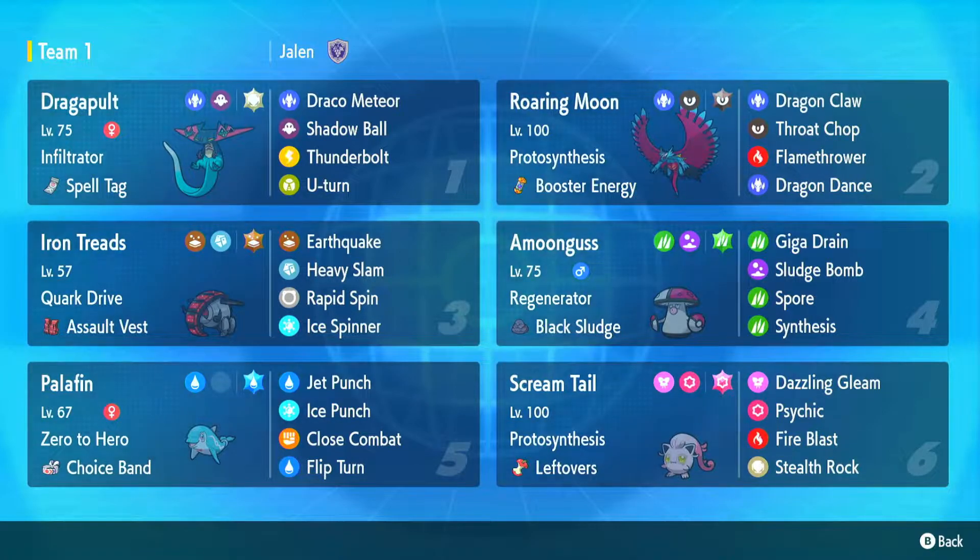We have an offensive Special Attack Dragapult. I wanted to run a bulky Will-O-Wisp Hex set, but unfortunately I don't have the Will-O-Wisp TM and it's kind of hard to get Dreepy and Drakloak. We have Roaring Moon — I'd love to have Iron Head or Acrobatics instead of Flamethrower, but I don't have the means. So we're rocking Flamethrower and Booster Energy to get our plus one Speed immediately. Then we have Iron Treads with Assault Vest — offensive Iron Treads with Ice Spinner.